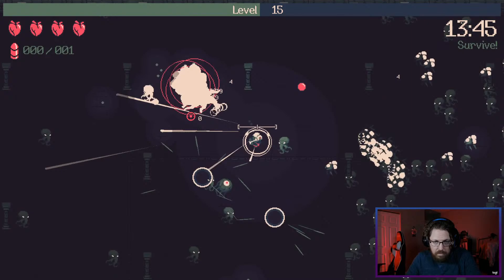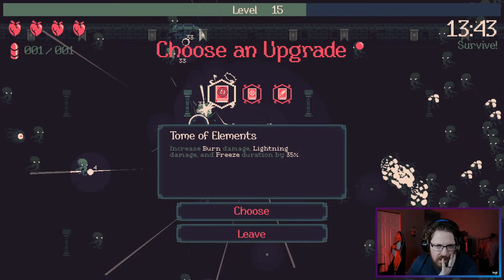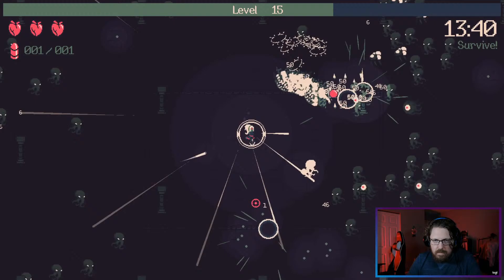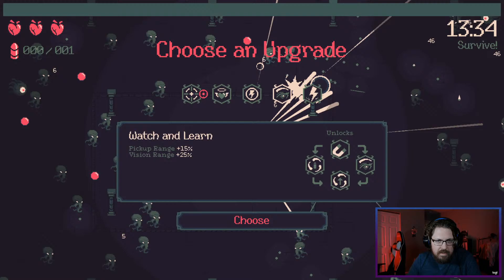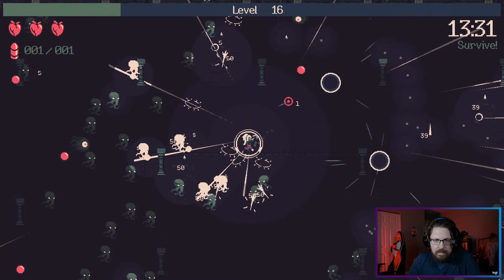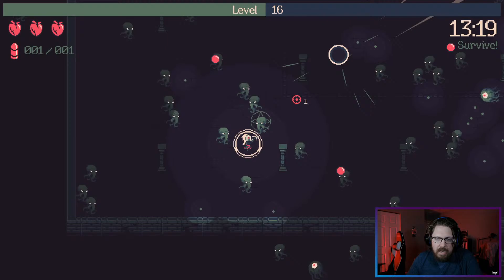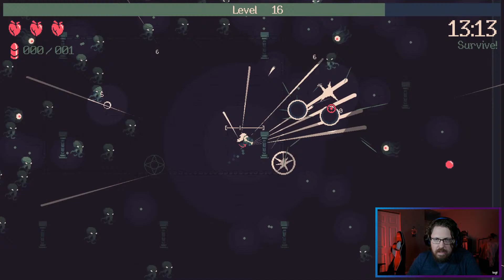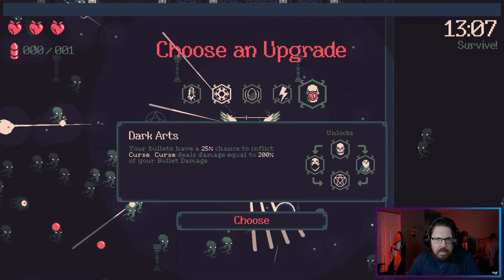What did we get? Tome of elements, tome of power — we go tome of power here. I'm also hyped for the next Vampire Survivors update because I have no idea what it's going to be, which I think is awesome. A completely secret update we know nothing about is very exciting. Still no extra HP from smite. Let's go pyro — or not, let's go frostmage.